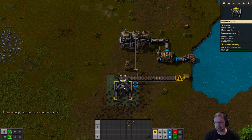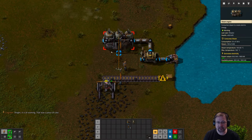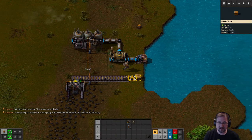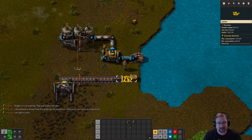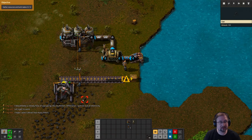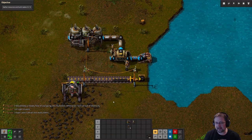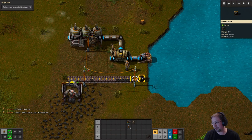Now our electric mining drill is taking electricity from the steam engine in order to mine the coal and put it onto the belt. Over here we have an electric inserter - a yellow inserter - that requires electricity to function. We can push Q here as well and give power to the electric inserter so that way it can grab the coal and put it in a box.